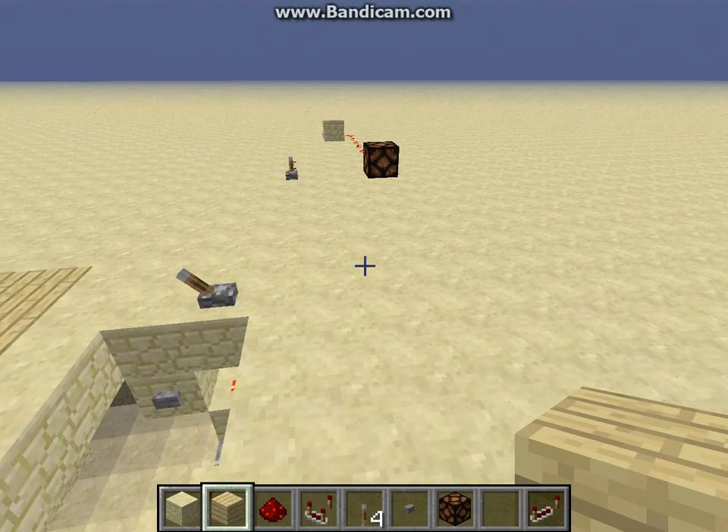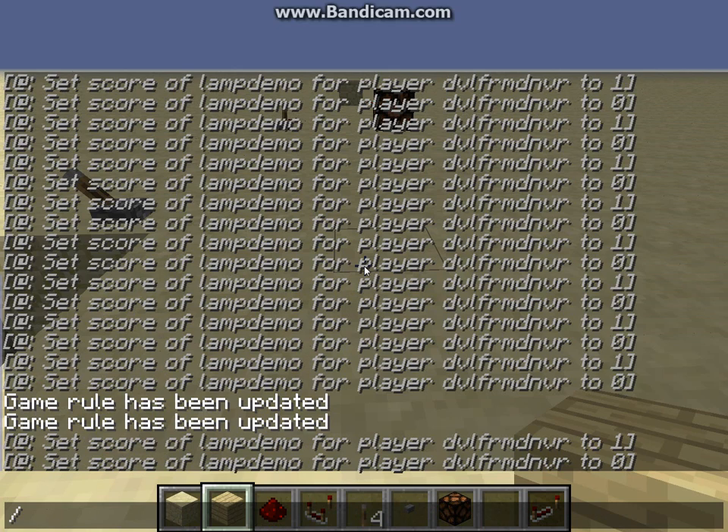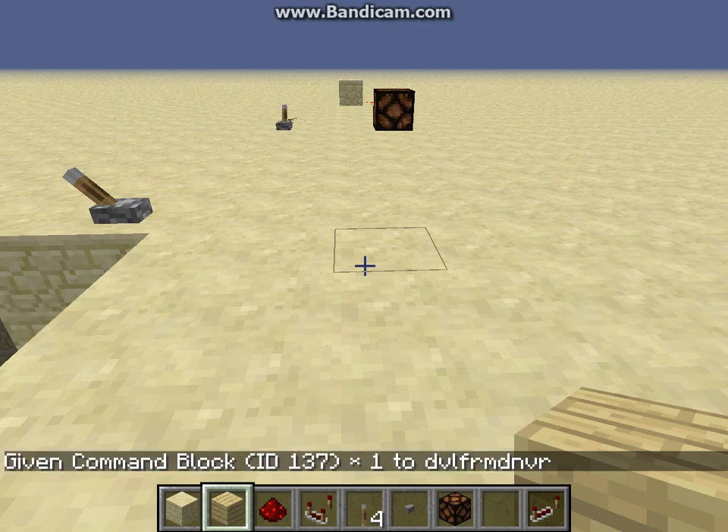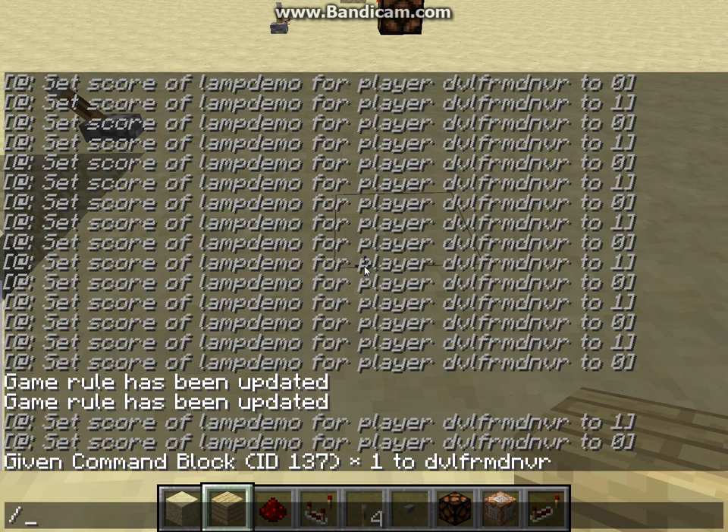The first thing, if you don't know how to get a command block, you would go in and basically it is /give, and then block number 137 and one. So there you go — it is just /give, at player or you can type in your full name if you want. Block ID is number 137 and then the quantity you want to give yourself, which in creative I only need one for however many I'm going to build.